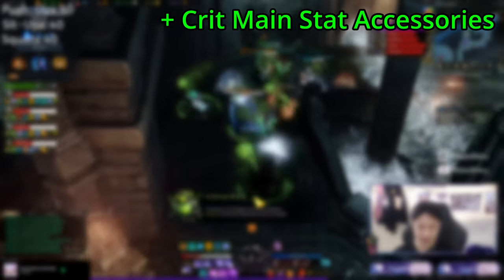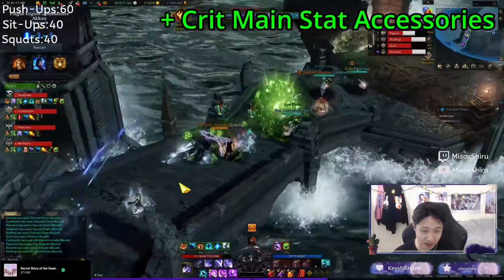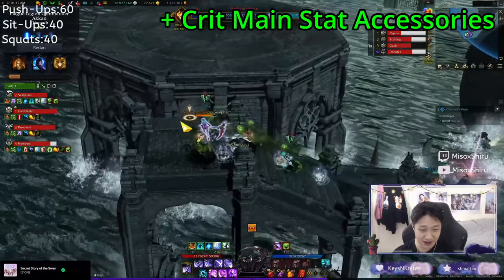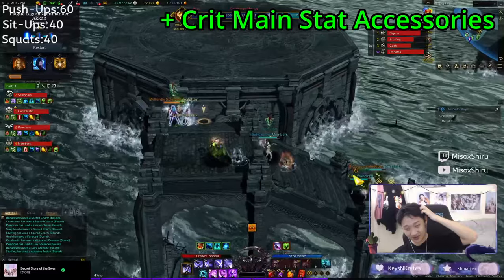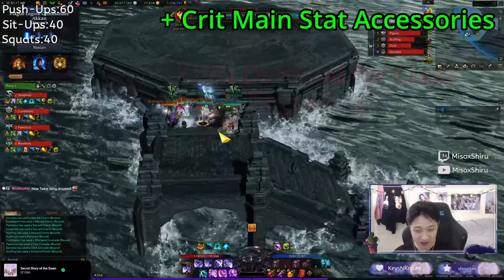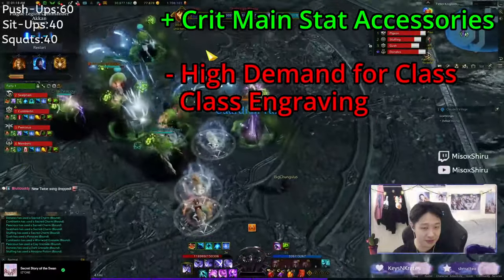When it comes to the cost of a class, we want to look at two things: the cost of their accessories and the cost of their gems. In the accessory department, Knight's Edge Soul Eater is quite friendly. Being a crit main stat class means that you don't have to worry about having the highest quality — the higher quality the better, of course, but when you compare it to specialization classes, there is no need to hit a certain threshold to make builds work. And crit accessories are just the cheapest accessories on the market compared to both spec and swift accessories.